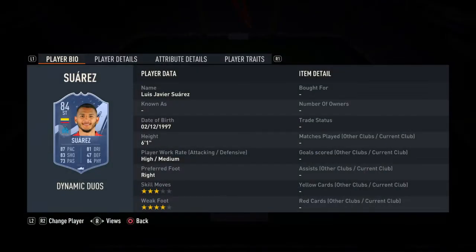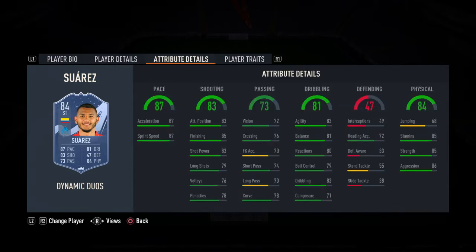And Luis Javier Suarez — 3-star, 4-star, high-medium work rates. The skills are a bit of a letdown, but they don't matter as much as they have done previously. High-medium work rates is quite good. The pace is fantastic — 87 pace on a striker is great. They also get a strong link because they link across the pitch. 83 shooting is really, really good, actually — for a card at this stage of the game, 83 shooting is nice.